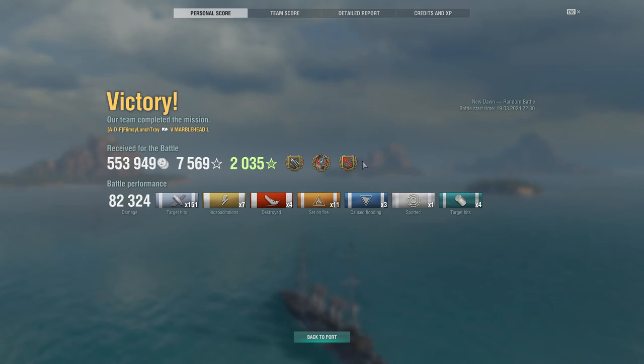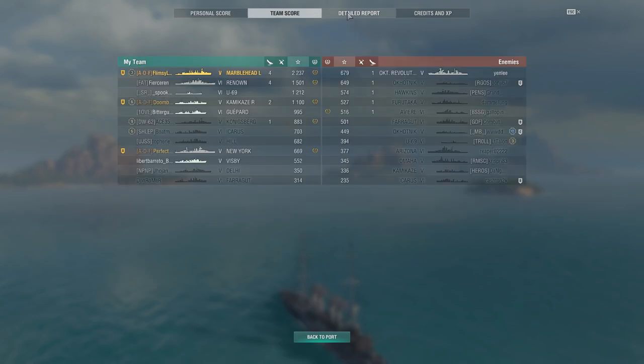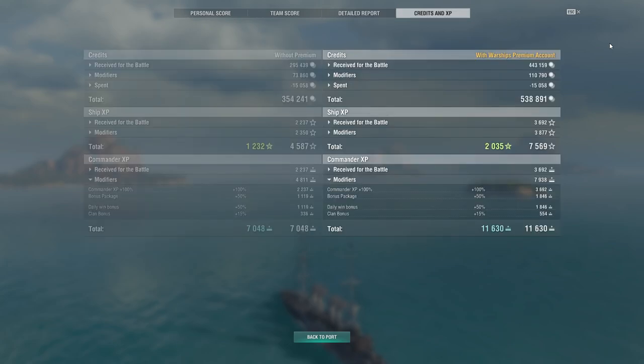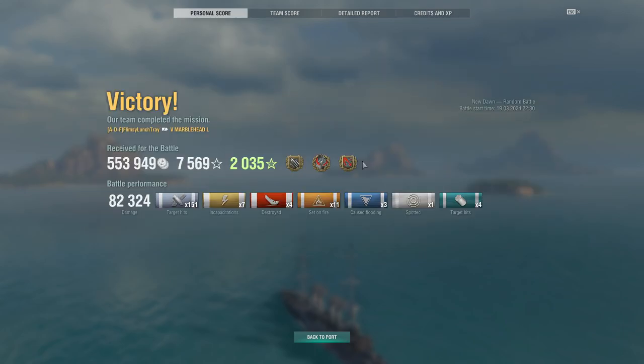Three floods, four depth charge hits on the submarine that charged us, and a pretty good 2,237 base XP for a tier 5 game. Renown did really well too — working in tandem on the flank paid off. We took 19,000 damage total. Fires caused 24,000 damage, the airstrike did 8,000, and main battery HE did 49,000. If cruisers get close enough you can switch to armor-piercing even against some battleships, but here we were firing at range so we relied more on HE.